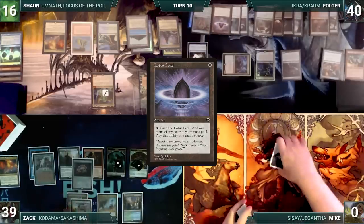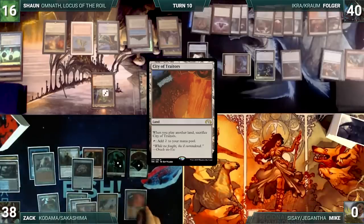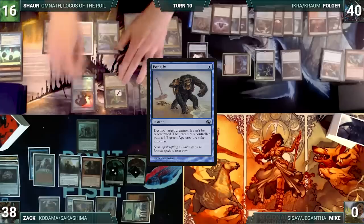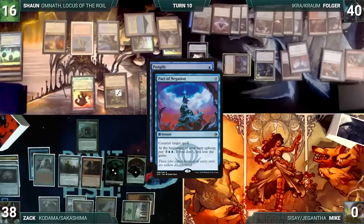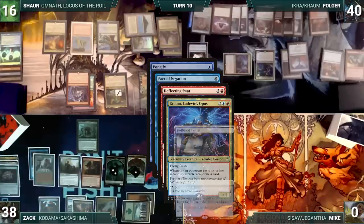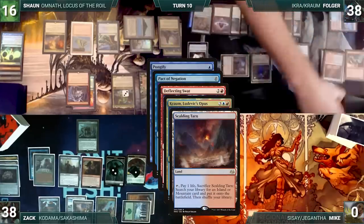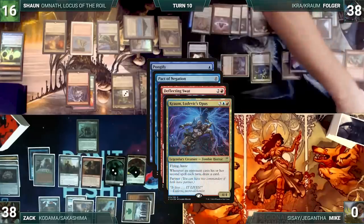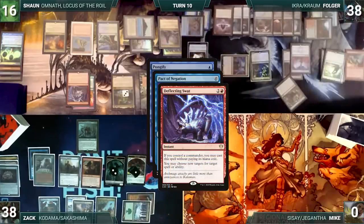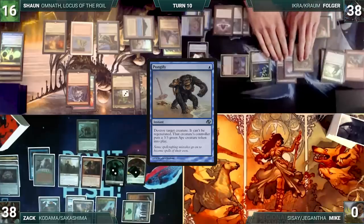At the end of Folger's turn, Zack cracks his Polluted Delta, pays a life, and fetches up a Breeding Pool onto the battlefield tapped. During his draw step, Zack skips his Sylvan Library trigger. Zack draws and plays a City of Traitors. He cracks Jeweled Lotus to cast his commander, Kodama of the East Tree, and passes. At the end of Zack's turn, Sean casts Pongify targeting Hull Breacher. In response, Folger casts Pact of Negation targeting Pongify. Sean responds by casting Deflecting Swat for its alternate cost, targeting Pact. Chrom triggers and Folger maintains priority. He cracks Polluted Delta, pays a life, and fetches up a Steam Vents tapped. Still holding priority, Folger cracks his Scalding Tarn, pays a life, fetches a Stomping Ground tapped, and casts a Mystical Tutor, fetching Veil of Summer to the top of his library. Chrom's trigger resolves and Folger draws a card. He casts Veil of Summer. Veil resolves and he draws a card. Swat changes the target of Pact to itself and Pact fizzles. Pongify fizzles because Hull Breacher now has Hexproof.